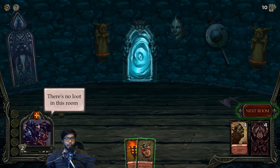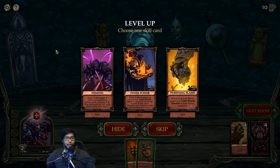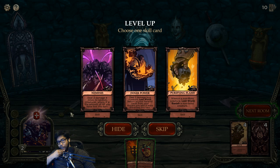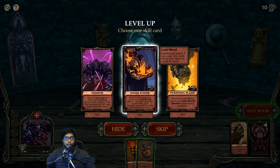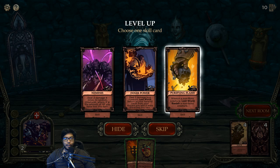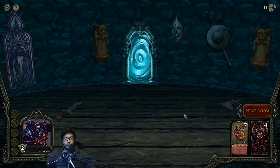I get to choose one skill - so it's a card. Nemesis, Inner Power, Purifying Flame - deal two damage times X to random creatures where X is HP lost last turn, interesting. This one deals two damage to a creature with last word. Return all cards from your discard back to your hand - that sounds insane! Like, use everything and then activate this. Silence a non-boss creature, or kill it if it's the last card in my hand. I'll use that one.